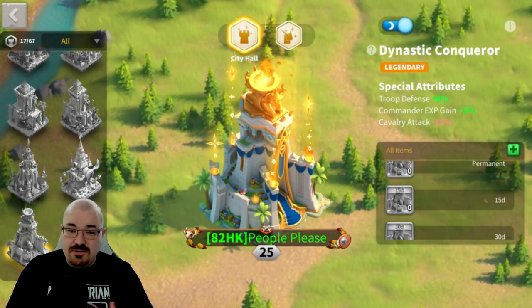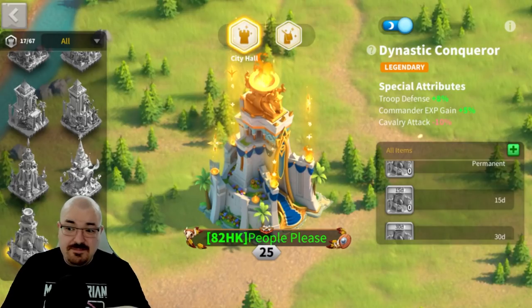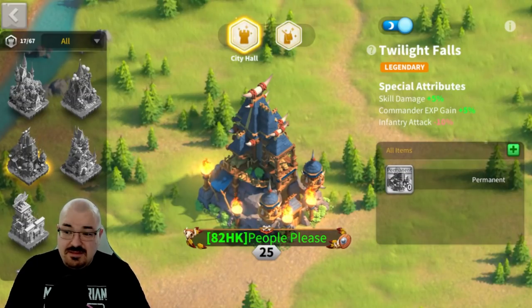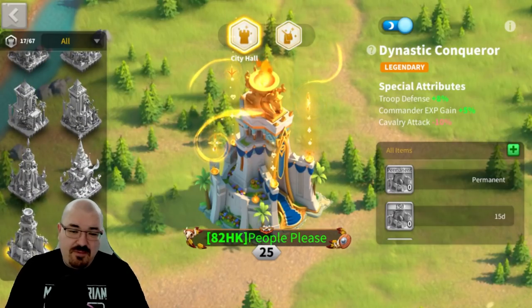If you manage to crush your opponent's murder ball, you'll do a lot more severely wounded to them and take less yourself. For field fighting, defense has a better role than health in most situations. Health helps when you're outnumbered, but at that point it may not save you anyway. This is why I consider Dynastic Conqueror one of the best skins right now. Before it, the five percent skill damage from Twilight Falls was the best for three years - it helped every march type including archers, cav, infantry, and leadership.